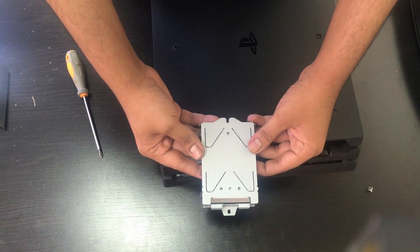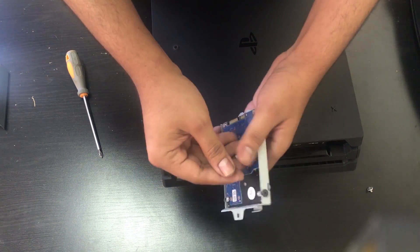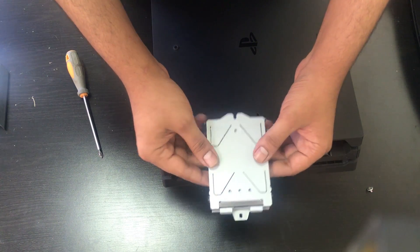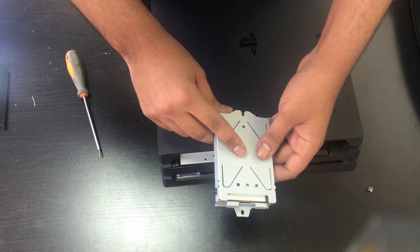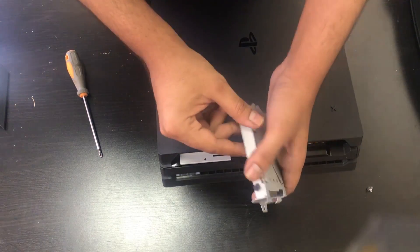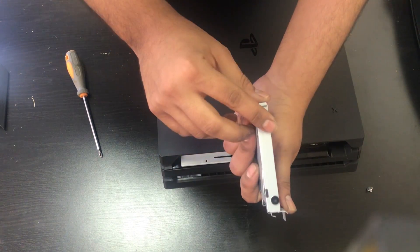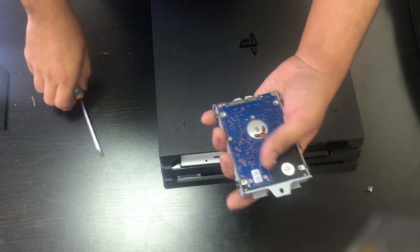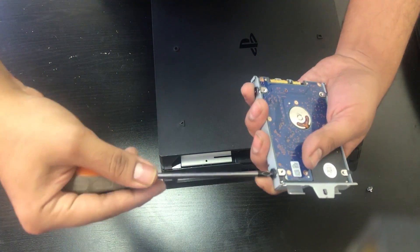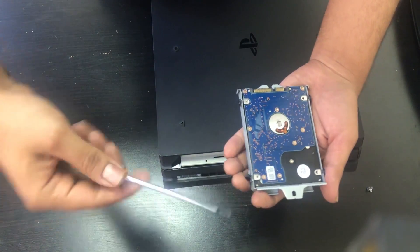Once the hard drive is removed, we're going to have to take it out of this enclosure. If you buy it from us on our website, we do have the option of buying it with the enclosure. But if you buy it without the enclosure, then you're going to do this step as well — you're going to remove these four screws that hold the hard drive inside the enclosure.